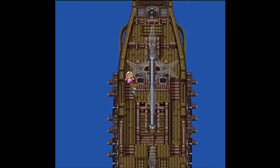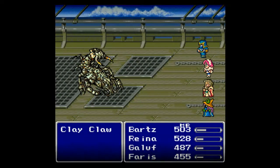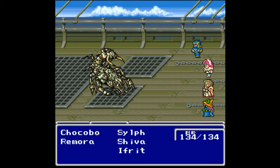We're being dragged down by something that's no good at all — there's a monster stuck on the hull, which can only mean it's boss time. We're up against the Clay Claw. He's pretty easy in terms of a boss fight; he pretty much has only one ability that I'm even close to afraid of.